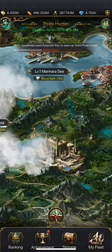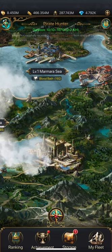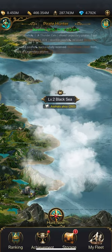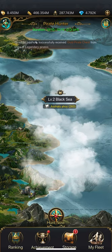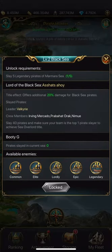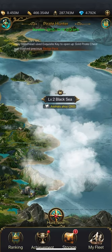Another thing to pay attention to is that right now I'm on level one. To get to level two, I'm going to need to hit a certain amount of legendary ships. To find out how to unlock the next level, you click on that level and it'll say Unlock Requirements. To get to level two, I need to slay five legendary pirates, and I've already done one. That's how to unlock levels.